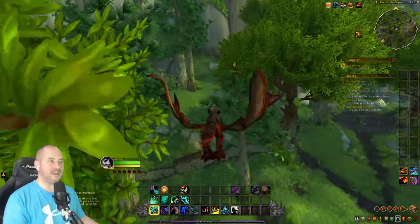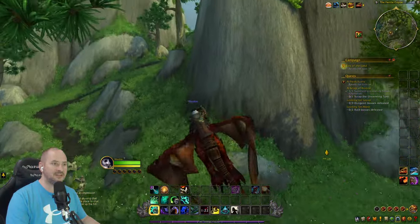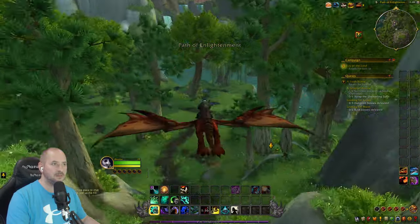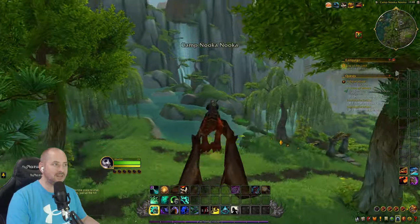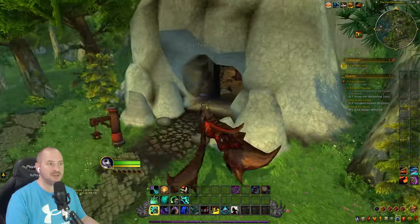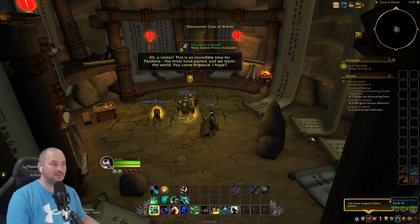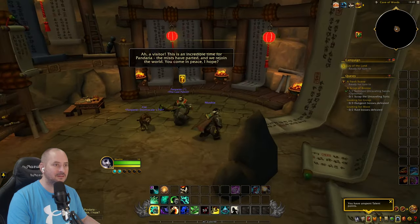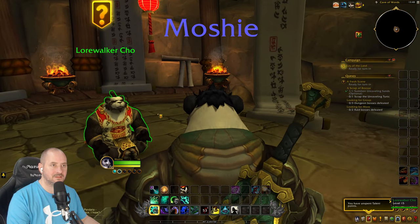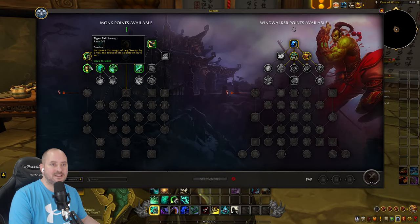Looking for the Cave of Words — maybe it's the place marked on the map. There's the Circle of Stone, Path of Enlightenment, nothing up there. Found somewhere to hand in the quest down here — this must be it. Handing it in — we've leveled up! 'This is an incredible time for Pandaria, the mists have parted and we rejoin the world.'